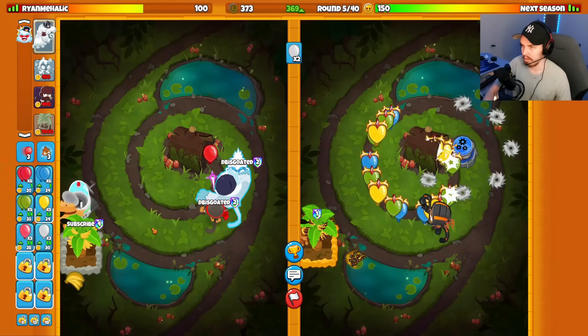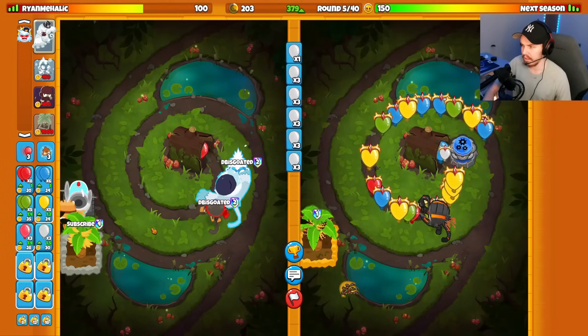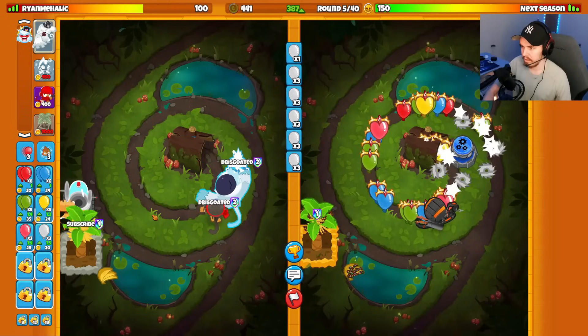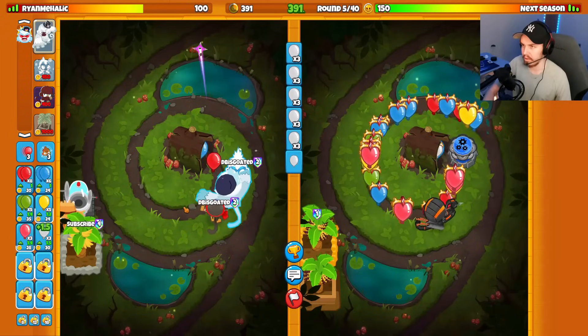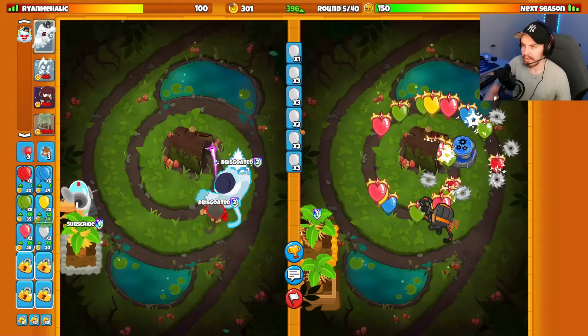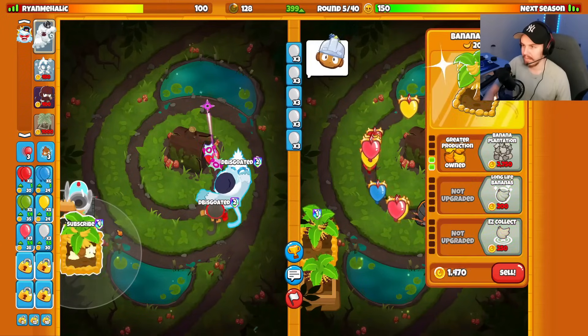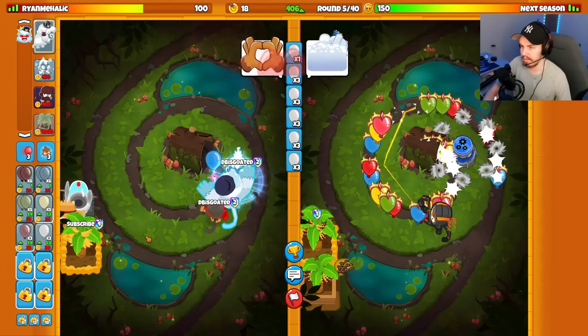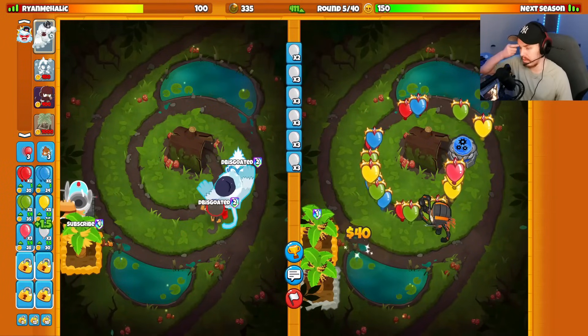Opponent has actually stopped ecoing, which is very weird. Did they DC? No, they went for another farm. They just don't want to eco — I'm so confused. I'll take the eco lead. They're hitting me with the cleansing foam emote, I'll hit them with the hearts. That's a very interesting decision for my opponent.